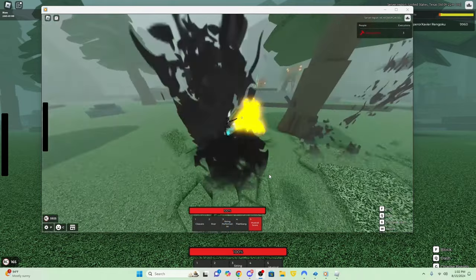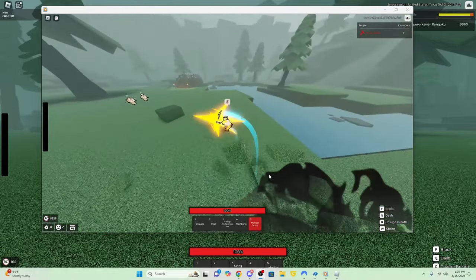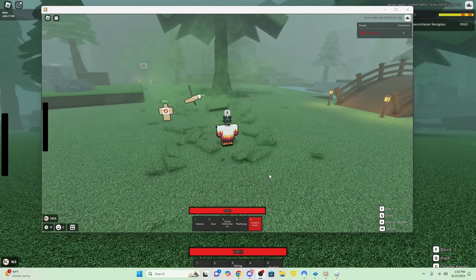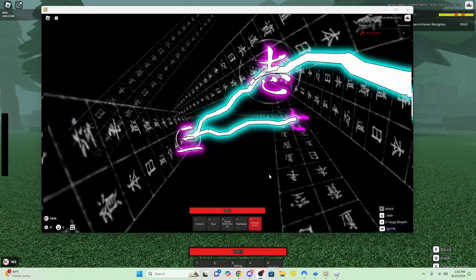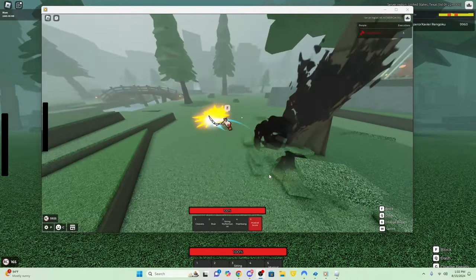I wish he had hit the dummies at the beginning of the fight. As you can see he's swinging but not hitting any of the dummies — if he had hit the dummies we could get a better sense of the range. We can see that last hit definitely has some range, and there was an AoE towards the front, which is definitely interesting.